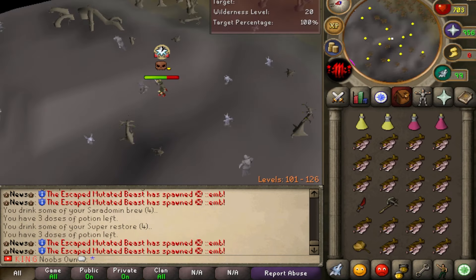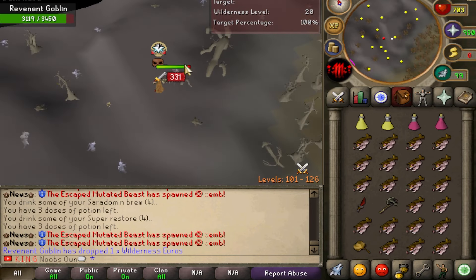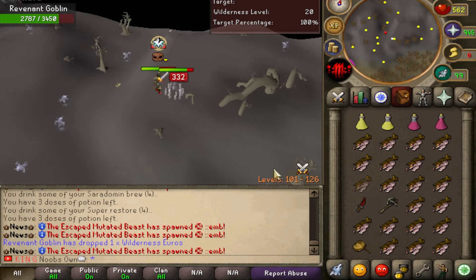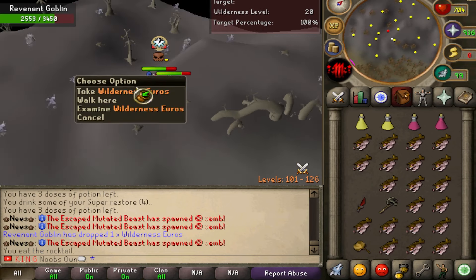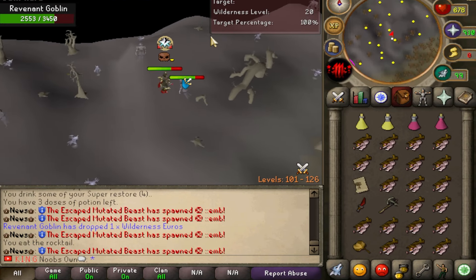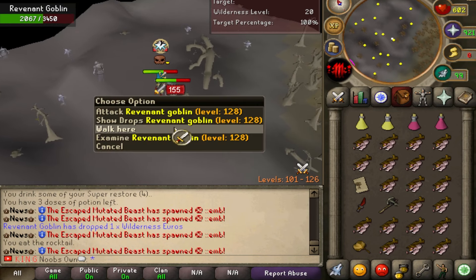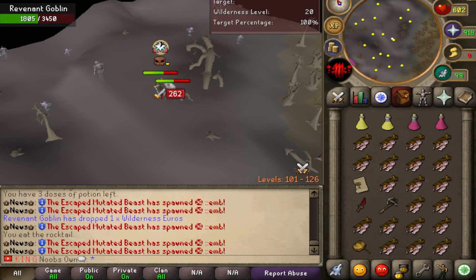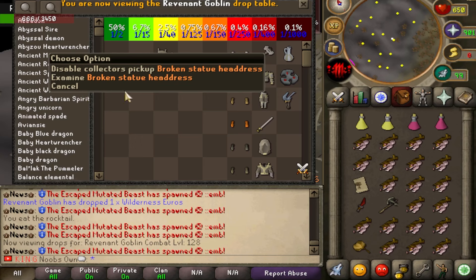Here we go — I found some revenants in the wilderness. At the location where the cave would normally be, there are a bunch of revenants roaming around, ranging from the imp all the way to higher levels like the Revenant Dark Knight and Dark Beast. They actually have some interesting different drops worth noting — especially the artifacts, which vary depending on which type of revenant you're killing.